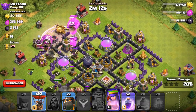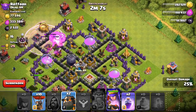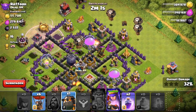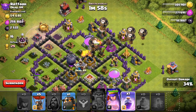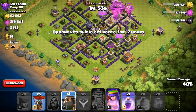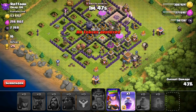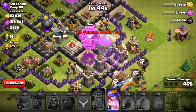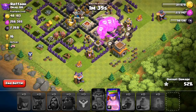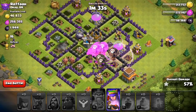Now I'm going to drop some balloons to this side. I'm going to put one more and try and save some balloons. There we go. Hopefully those guys will take them out from behind. The problem here is my lava hounds are not popping, so I'm going to have some trouble sweeping up this base. Fortunately, my queen is still alive. This is really not going to plan.